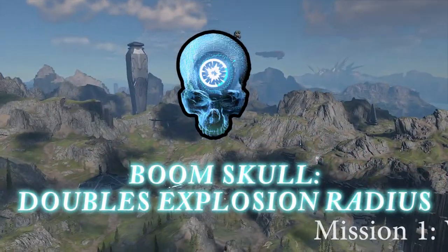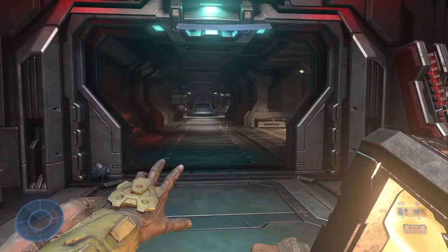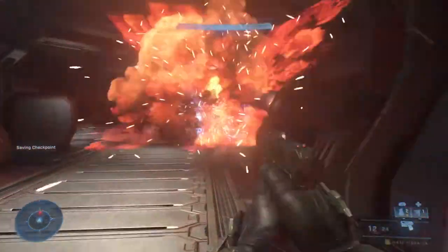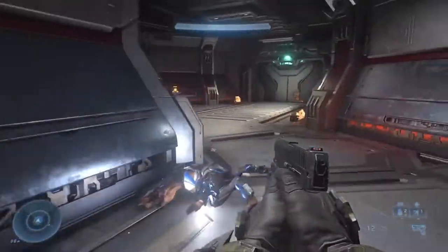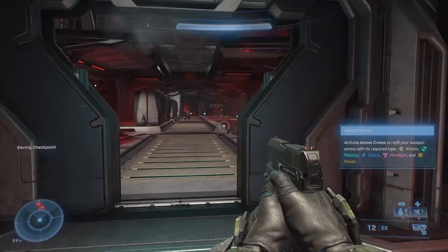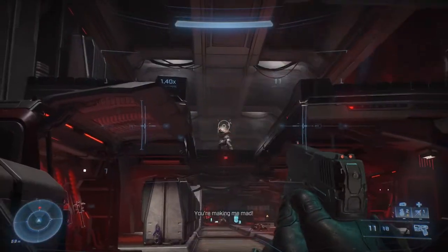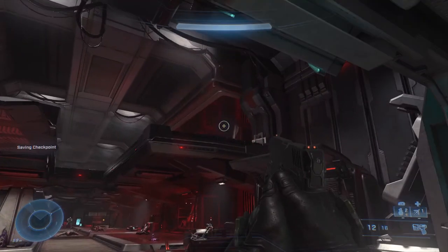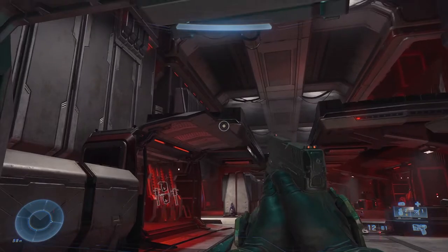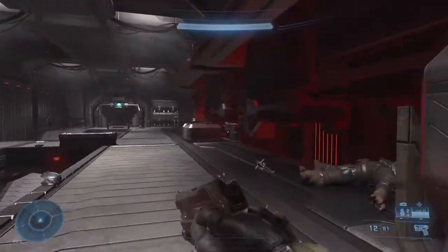To start us off, the Boom Skull is located on Mission 1, Warship Gbraken. This skull doubles the radius of explosions. Relatively early on in the level you'll be coming down a hallway with four jackals waiting around a pillar. Take out the jackals and move on to the next room — notice the kinetic ammo crate to the left of the door entrance. Clear out the banished inside, and you'll know you're in the right place when you see crates moving up the wall on the right side of the room. Make your way to the second level along the right-hand side wall and hop on the second moving crate to elevate yourself to the Boom Skull.